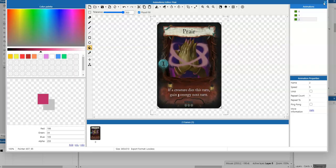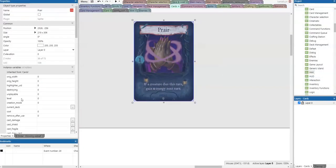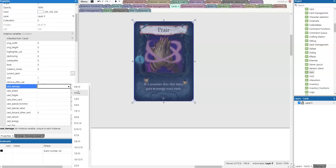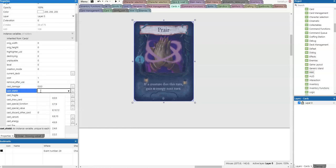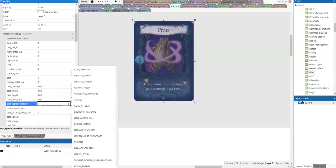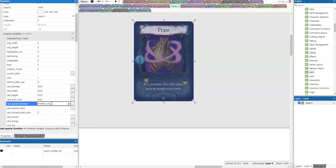Let me start by doing some configuration of the card. The cost is one. We're not going to remove enough to use, so there's no damage involved, no shield, not fragile, not drawing any cards, but there is a special function. We'll call it 'energy on death'.